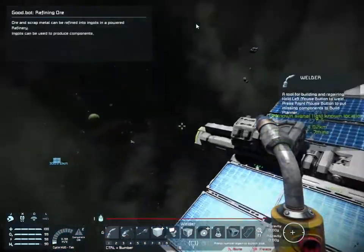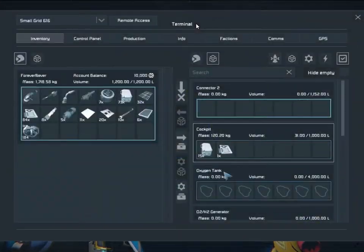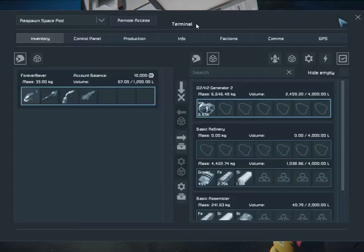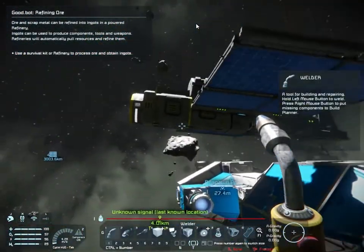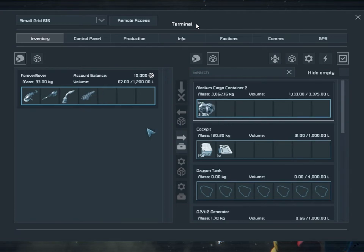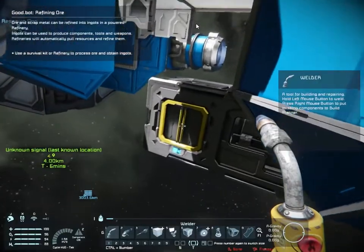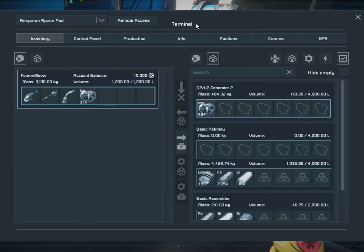I'm just emptying out the cargo of my ship and getting the ice on board the new ship, because this thing uses far fewer resources — both to build and to maintain — so you need less ice. Our only power sources are our hydrogen engine, solar panels, and a battery. Quite honestly, I'm questioning the need for the hydrogen engine — solar and batteries would work just as well.